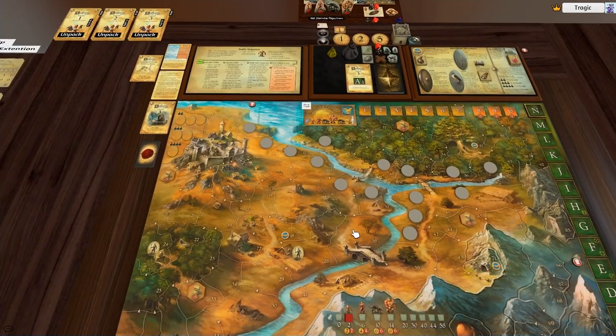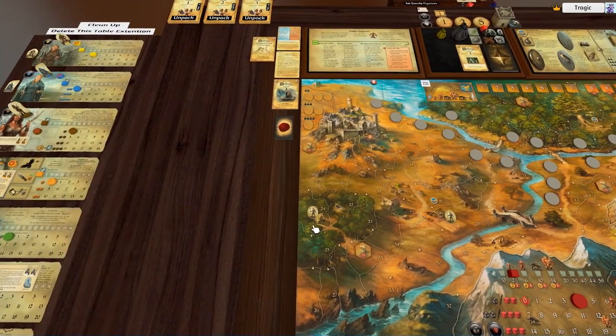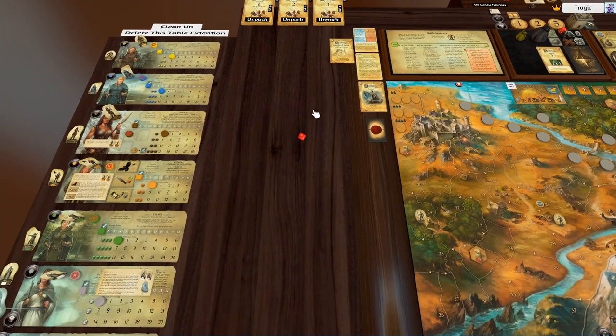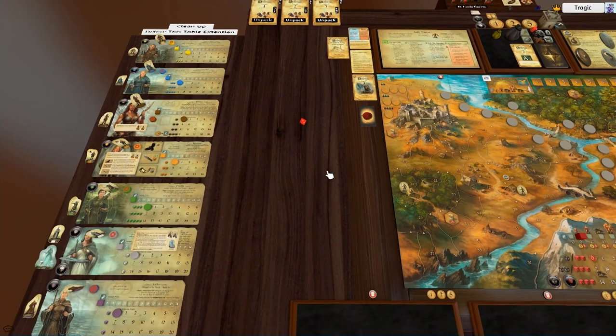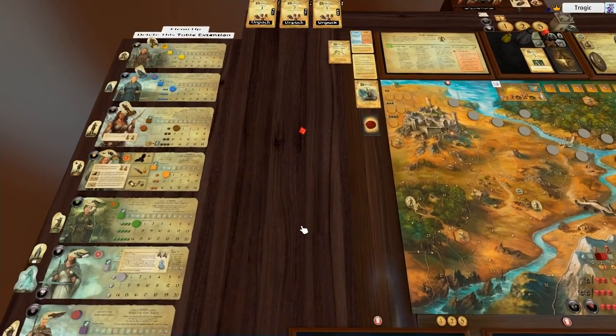Everything else you have to do manually and we are going to use the flat figurines. Kind of wish I didn't make standy versions because it's just all this extra work that I don't use. This time when we roll, we're going to roll for just the sexes because there are eight total heroes and we've used four of them, so we're just going to use the four we haven't used.